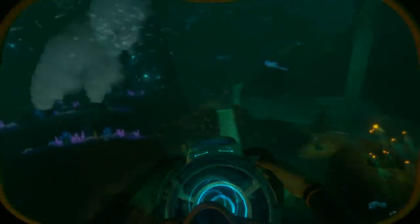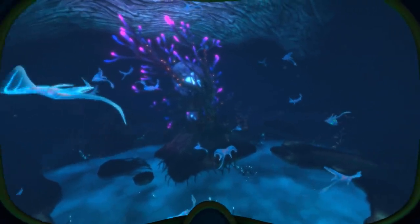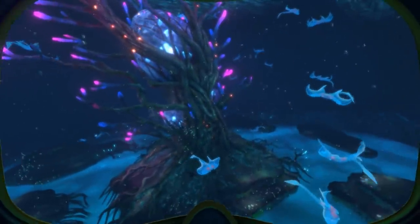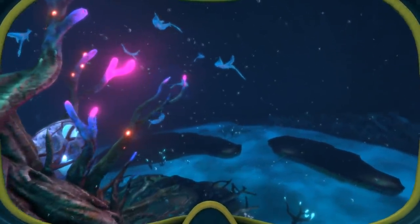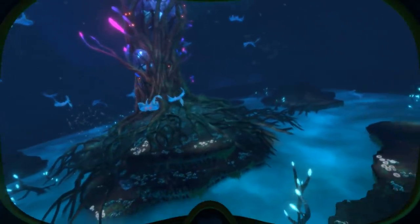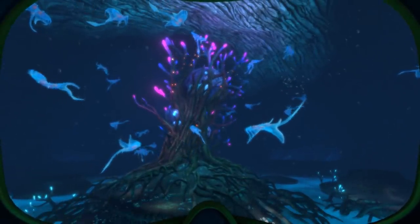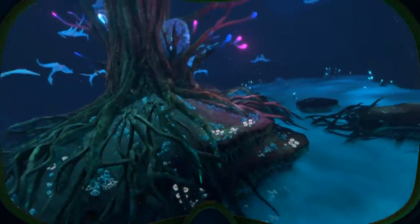I saved the coolest for last: the Tree Cove. This is most likely what people would mark as the coolest-looking area of the Lost River — a large, somewhat circular cavern with a huge glowing cove tree in the middle, surrounded by tons of ghost rays circling the large Ghost Leviathan eggs found in the center. Interestingly, while this area is covered in brine at the bottom, it does not actually damage the player upon contact. There is also another drop-off towards the inactive lava zone. Technically speaking, despite the giant tree, this area is the most barren in terms of flora, with only several gel sacks and deep shrooms found around.